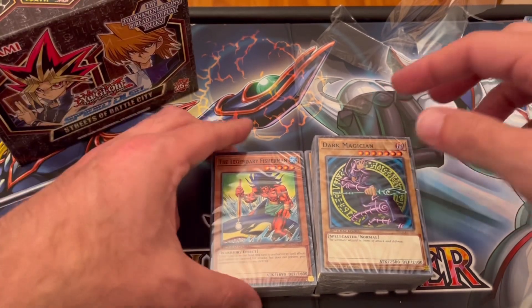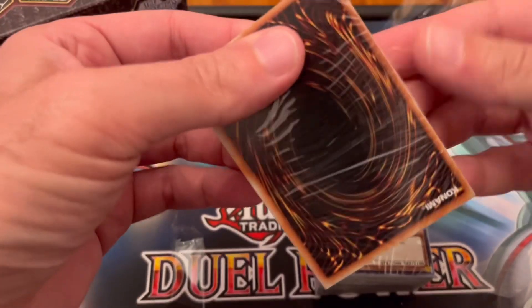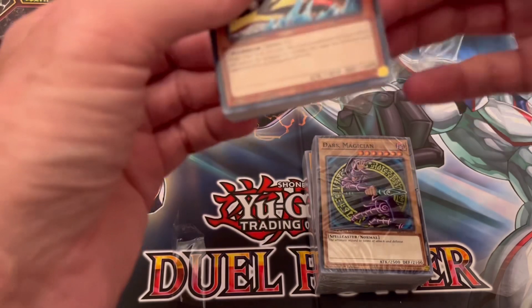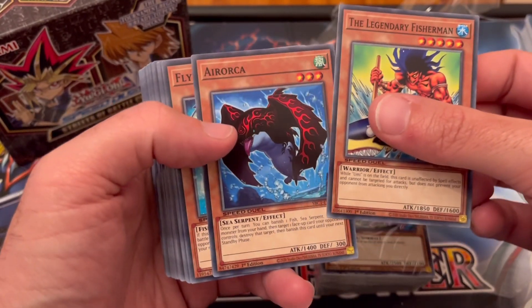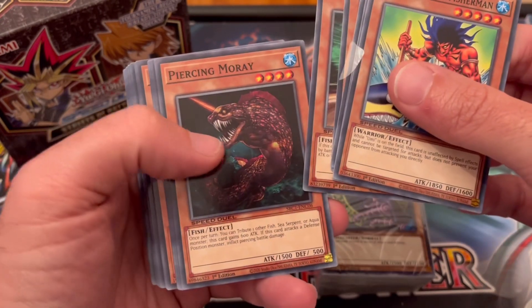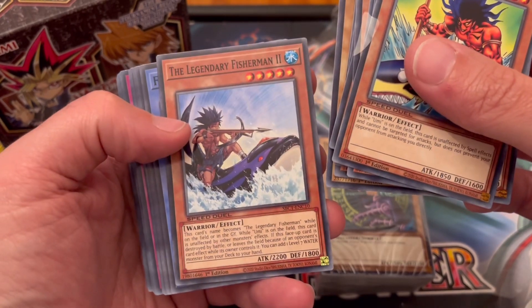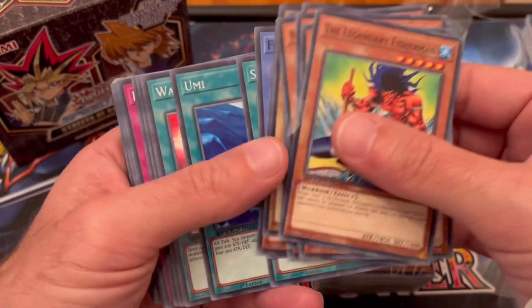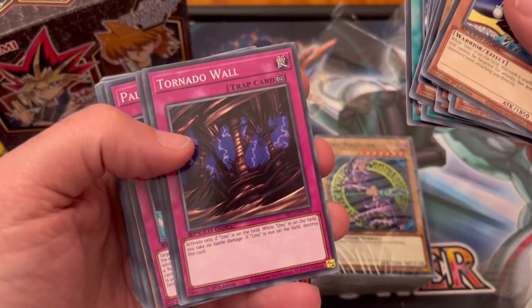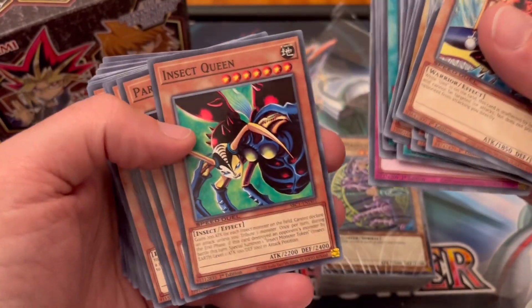Next up: the Legendary Fisherman deck. Here we go. So we have Legendary Fisherman, Sunfish, Oyster Meister, Piercing Murray, Maiden of the Aqua, Fiend Kraken, Seven Colored Fish, Legendary Fisherman Two, Fortress Whale, Salvage, Yumi, Water Hazard, Big Wave Small Wave, Surface, Fortress Whale's Oath, Tornado Wall, Fish Depth Charge, and Paleozoic Canadia. Wow, so that is another one.